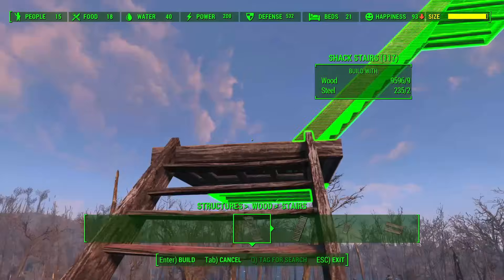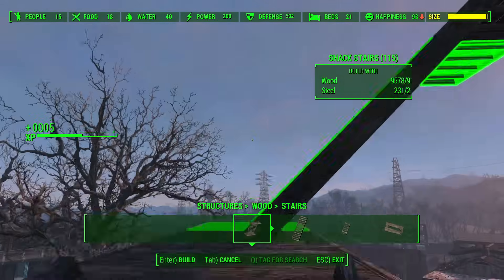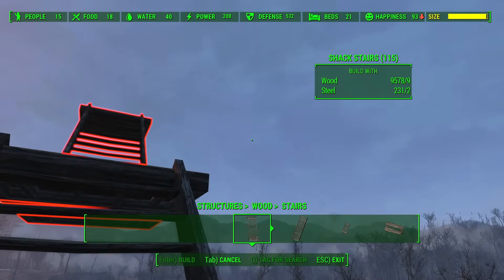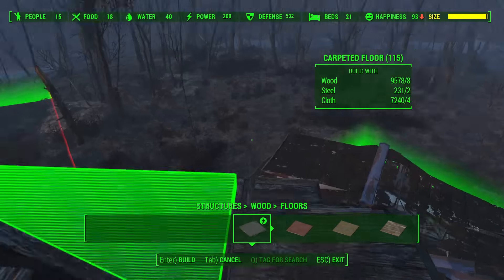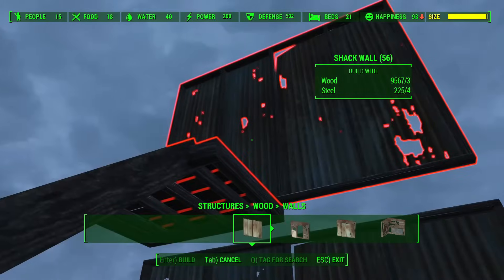The build ceiling varies greatly from location to location, with the tallest structure we've attempted being over 20 stories in height, but being limited to only 4 or 5 stories in other locations. Playing around with a few sets of stairs and floors can help you get an idea of the build ceiling in a settlement before you start building in earnest. This can prevent you from starting a large structure only to find out halfway through that you can't actually complete it because you have exceeded the build ceiling.